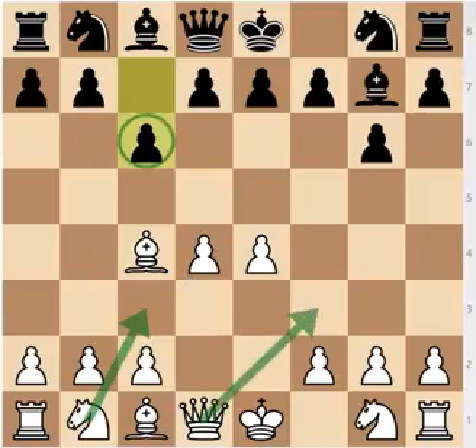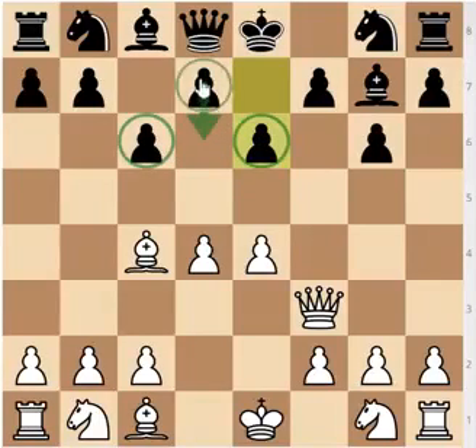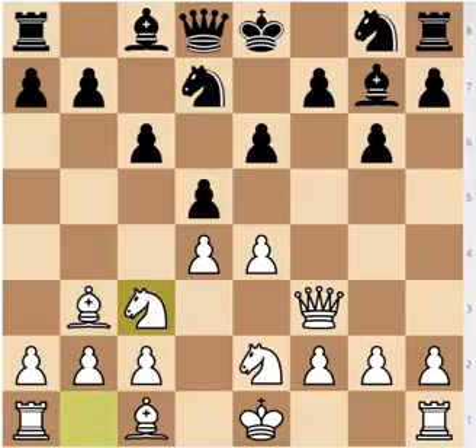I believe that Nc3 is a more sensible move — Qf3 is fine, putting pressure on f7, but after e6, since Black hadn't played d6, I think this is more favorable for Black, because now both pawns are supporting the d5 break and Black hadn't lost the tempo on d6. So after knight e2, d5, bishop b3, knight e7, knight bc3 — I don't like this structure for White. If you choose to play knight to d2 and c3, you are still going to have a hard time developing your pieces. This is why I really don't like the move Qf3.